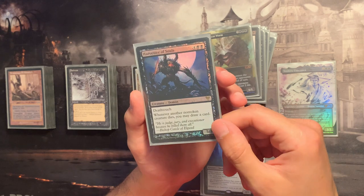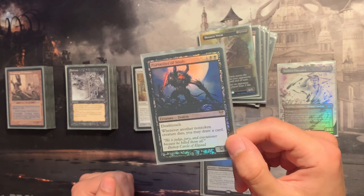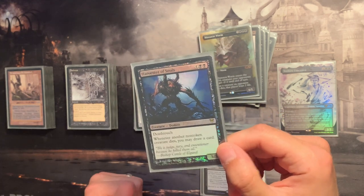This guy is probably less well known — since we're playing a whole bunch of swamps, I may either drain life or draw a card. Harvester of Souls is a generally nice inclusion: if a lot of creatures die, I may draw cards.